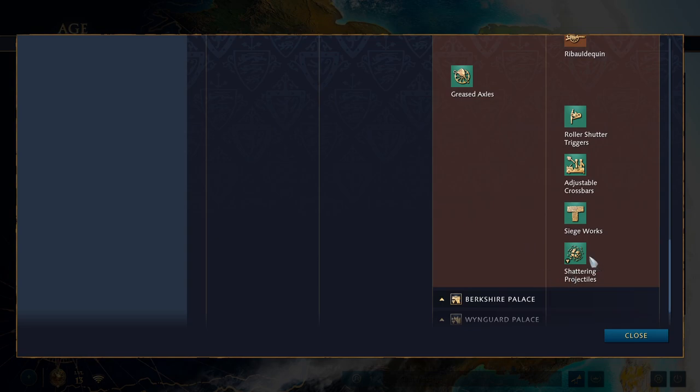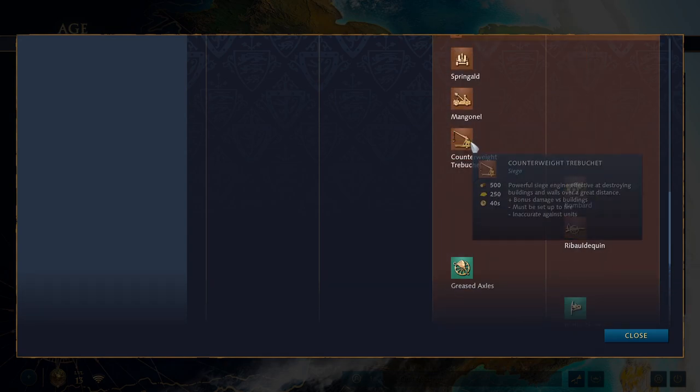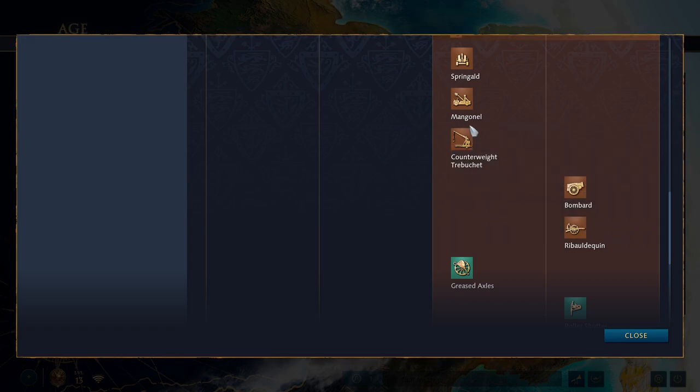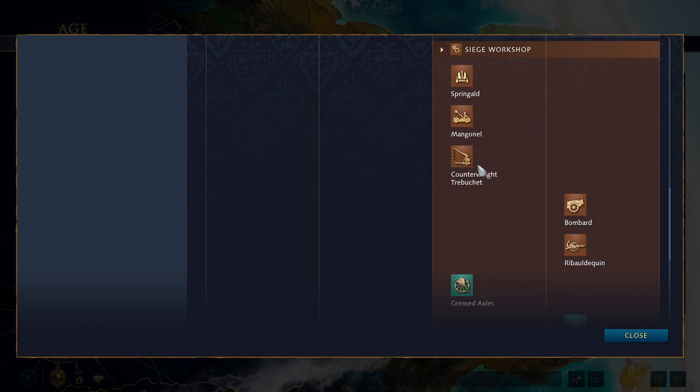At the Siege Workshop, the English have a unique tech called Shattering Projectiles in the Imperial Age, which causes their trebuchet projectiles to shatter on impact, increasing their area of effect. Trebuchets are really slow and expensive, but you can get them in the Castle Age.